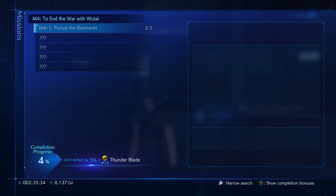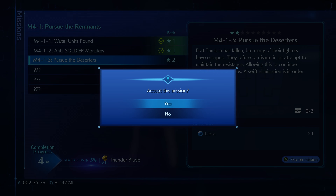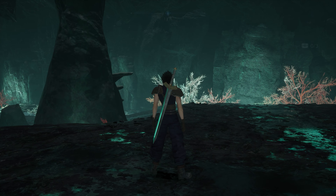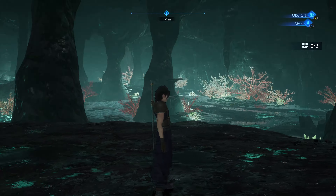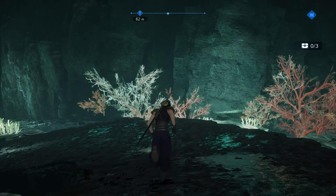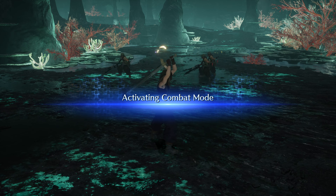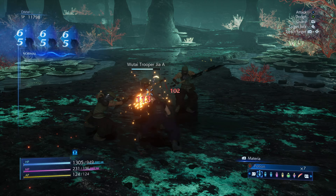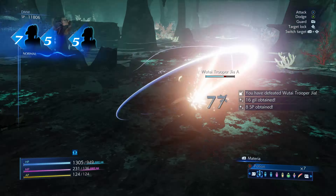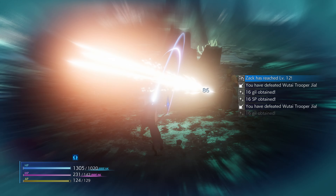Bulletproof Vest. Let's just keep going. Pursue the deserters — Rank 2. Alright, checking for treasures. Nothing back here, moving on. There's one. Activating combat mode. Oh, is it the Wutai deserters? Not the soldier ones. Level 12, nice.